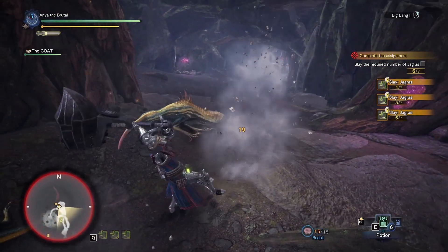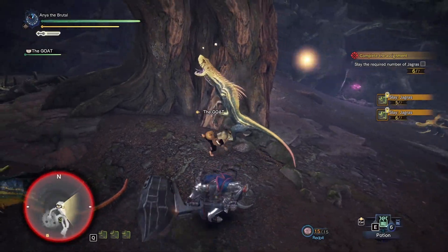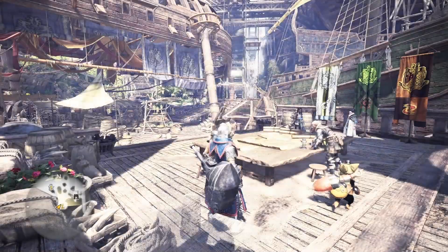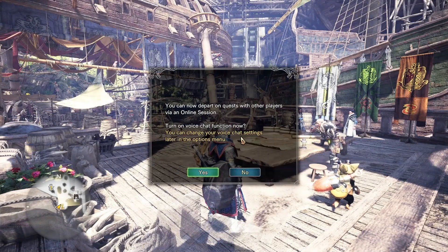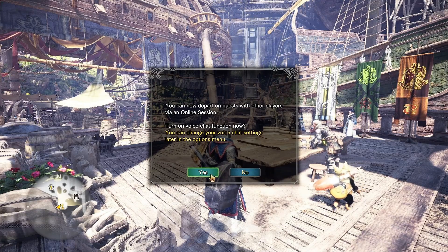There are four of them in this room. Alright, one more — let's just see if we can get a quick hit. There we go. You can now depart on quests with other players via online session. Turn on voice chat function now. Sure.